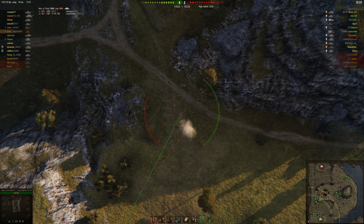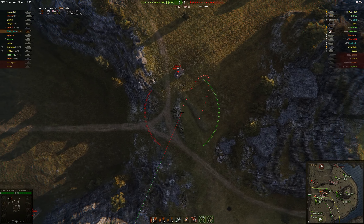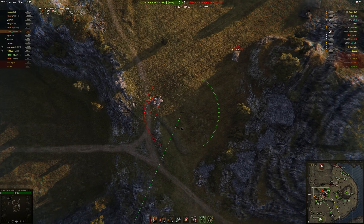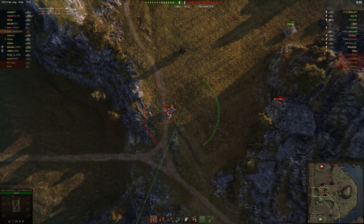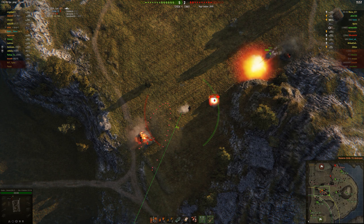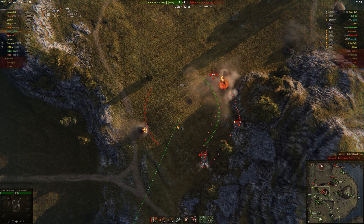On this map in this situation, the corner at K1 is actually pretty good and I'm not about to get rushed by anything. Here's another Grille 15 who is just waiting to get hit by artillery, and that T-54E1 for some reason decides to rush that T-49 - and it didn't work out.